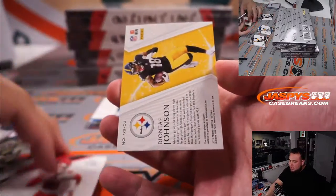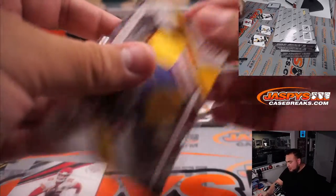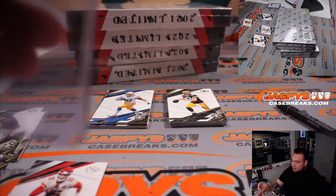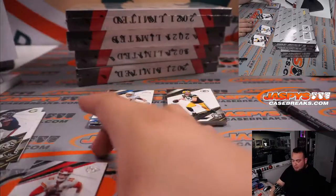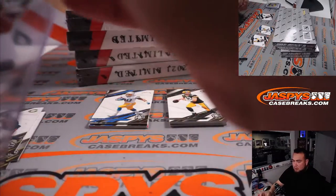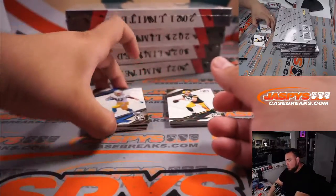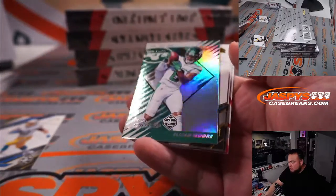1249 — Patrick Mahomes and Deontay Johnson, two-color match. Aaron, congrats man, you are in buddy. Remember, if you win that case and team, remember your boy, right? And rookie Elijah Moore.